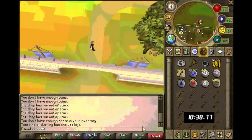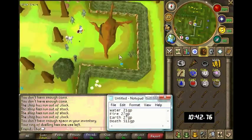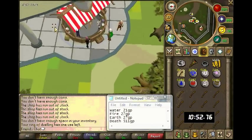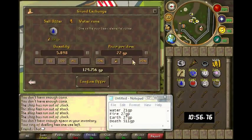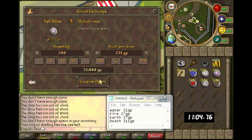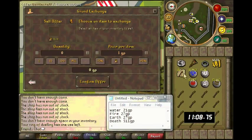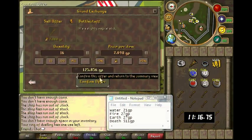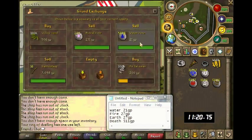This lady also sells some battlestaffs. Then we're just going to head to the Grand Exchange — this is just the way I do it, you can get to the GE however you like. I'm going to sell all my runes, and then I've got one store left which is just in the low-level Wilderness. Once I've finished selling these, I'm going to run there.